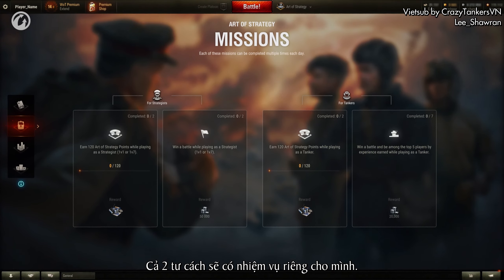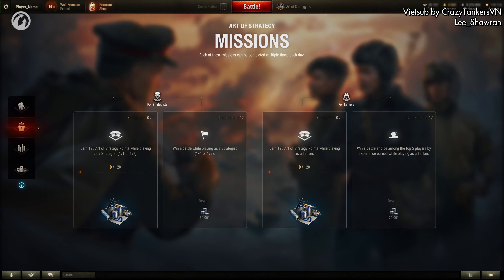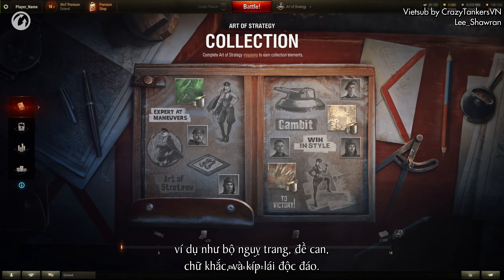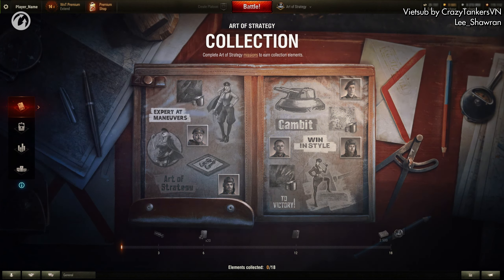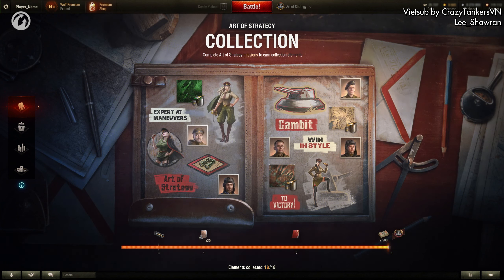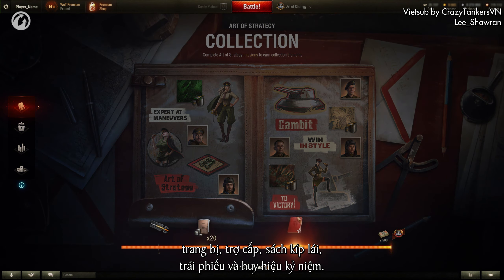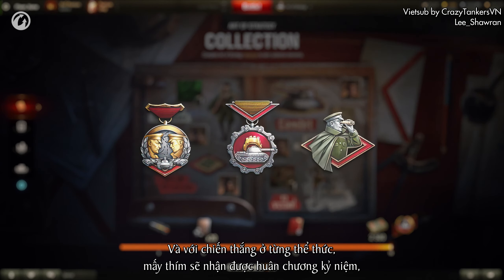Both roles will have their own missions. Complete them to receive collection items such as styles, decals, inscriptions, and unique crew members. Complete the collection and get even more rewards: equipment, personal reserves, crew books, bonds, and a commemorative badge. For victory in each format, you'll also earn commemorative medals.